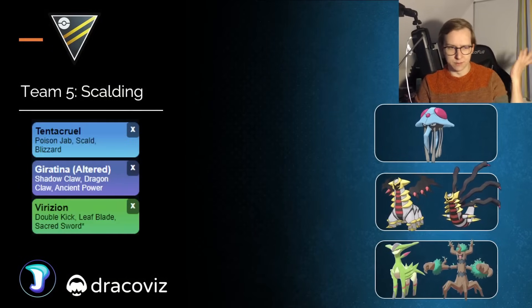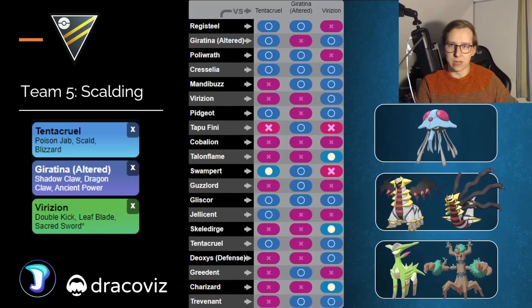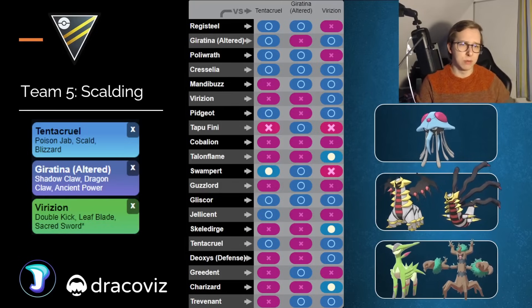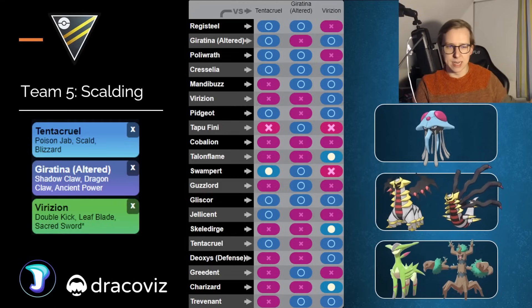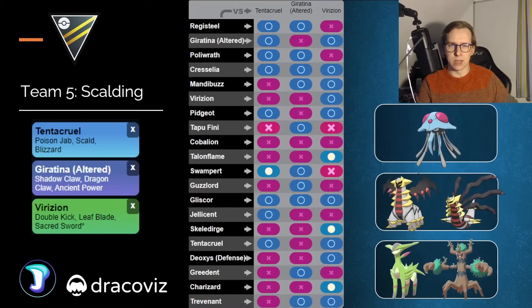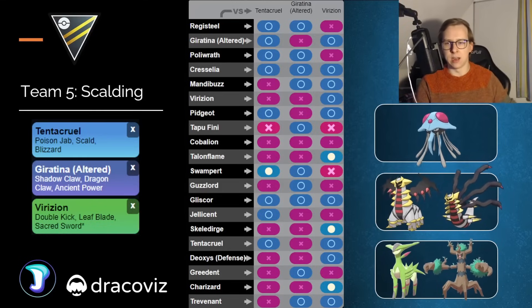Speaking of Tentacruel, here we have an alternative team for this Pokemon with Tentacruel in the lead, Giratina as our safe swap, and Lurantis in the back. Ancient Power is most likely the way to go since Tentacruel is going to be good against something like Talonflame, which I'd imagine will be quite common for these two weeks. If you swap into Giratina, you're mostly going to bring out something like Talonflame or Charizard, and with Ancient Power that matchup is going to be way more in your favor. However, if you want to be a little safer against potential Steel-type Pokemon since the lead struggles against those, Shadow Sneak might be better. But I still feel Ancient Power is the right way to go. Tentacruel has Blizzard for Flying-type Pokemon too. I feel like this is a very solid lineup.